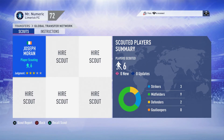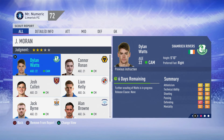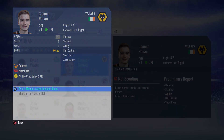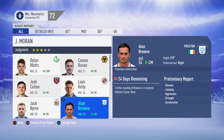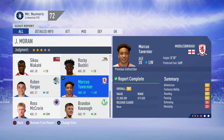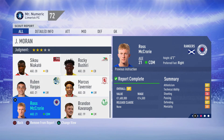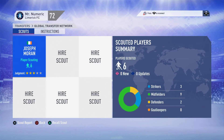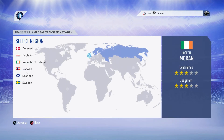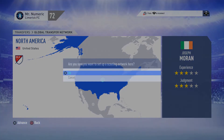We have one scout, Joseph Morne - he's currently scouting six players so I'm going to go in and see who he's scouting. There are a few other players scouted; I'm going to add these to my shortlist and then decide if I want to buy them. I'm going to recall Joseph Morne and send him off to America - and that's that done.